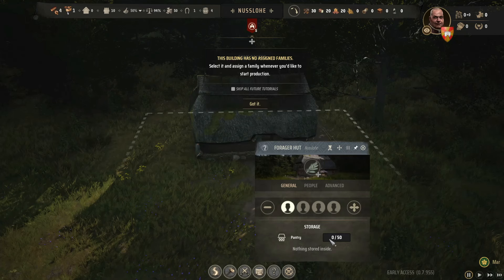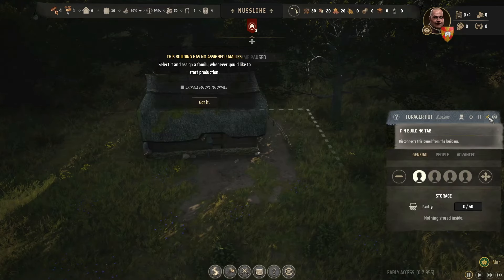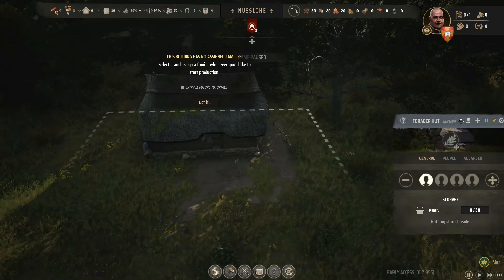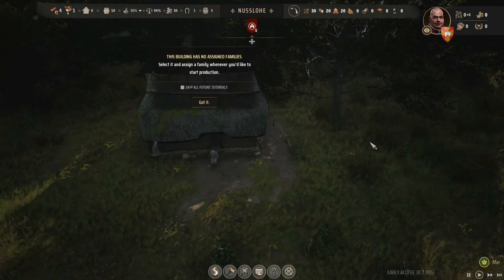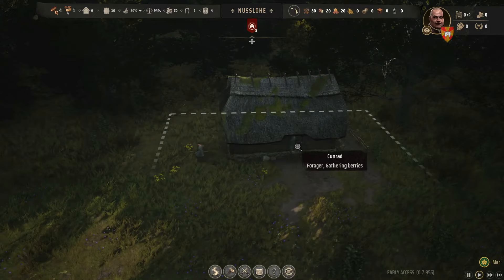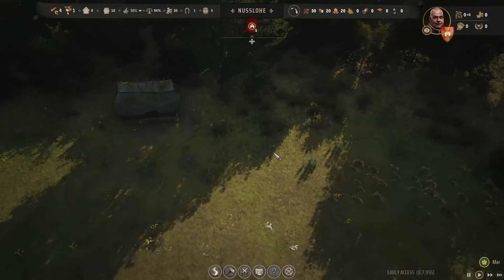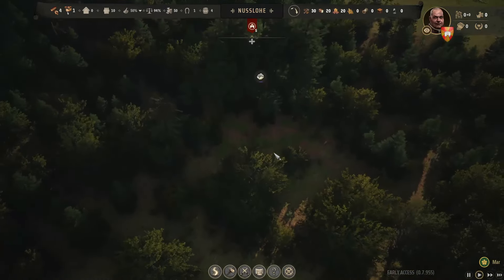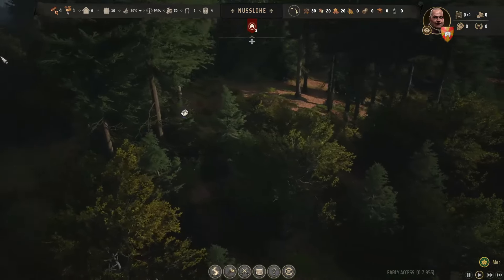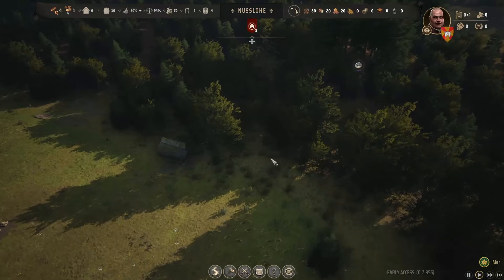The log post is done first — so this should be done. Building has no assigned family — select it and assign a family whenever you'd like to start production. So we assign a family. There are 50 stored spaces for the pantry. We can pin it on the side if we'd like.